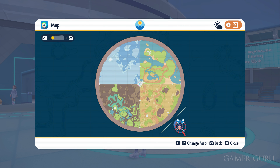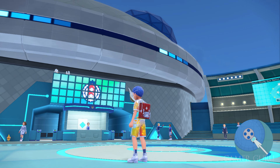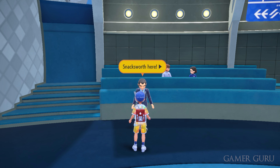The first thing we need to do is finish the story of the Indigo Disc DLC. Once the credits have rolled, you want to return to the Blueberry Academy, which is down here on the south-eastern part of the map, and go to the entrance. Here you'll notice a new NPC called Snacksworth.